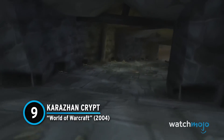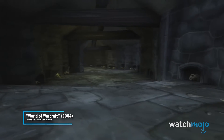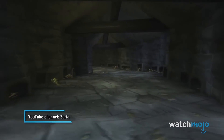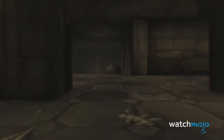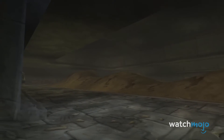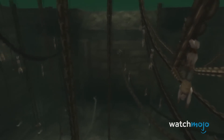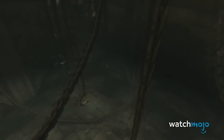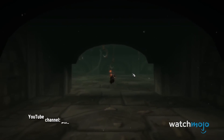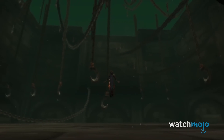Number 9: Karazhan Crypt – World of Warcraft. One of the spookiest locations in World of Warcraft is the Karazhan Crypt, also called the Forgotten Crypt. Karazhan is a popular classic location, but that doesn't mean it's not without some unusual mysteries. This crypt holds a whole host of strange sites, but the most baffling has always been the so-called pool of upside-down sinners.